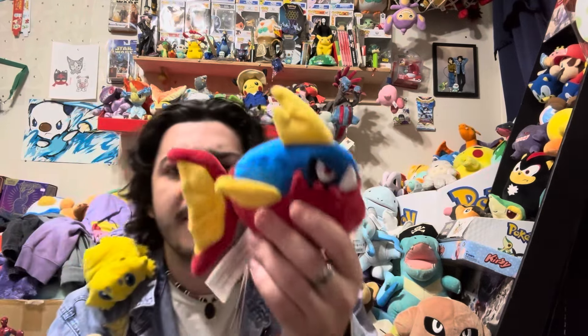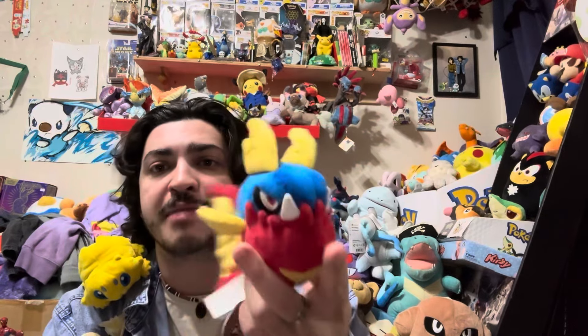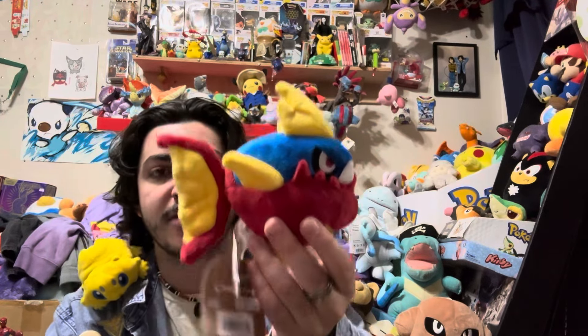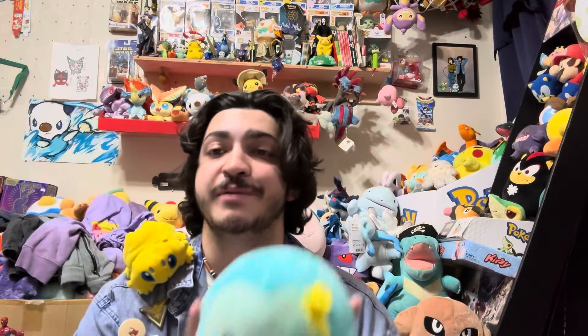Next I'm going to do a few I got together. Starting off, we were able to get a Carvanha Sitting Cutie. If you watched my video about going to Collect-a-Con in Dallas, you saw I got this guy for about fifteen dollars — he was out of stock at the time. I love Carvanha and I love dark-type Pokémon, so I had to get him. It feels like a pretty good investment since it was only about four bucks over the normal sitting cutie price.